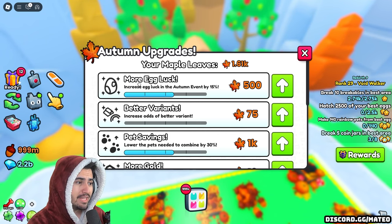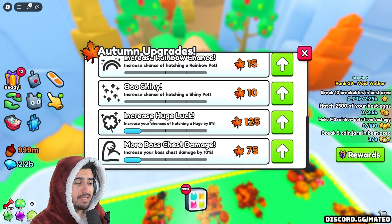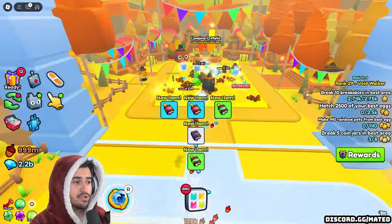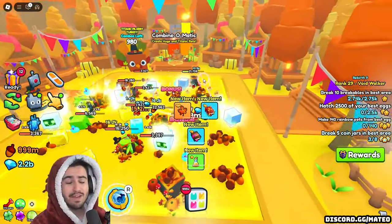The second most important upgrade is more egg luck, because this gives you higher tier pets, which allows you to make that Titanic even quicker. And besides that, increasing your huge luck is also a big bonus because if you get lucky and hatch a huge, that saves you so much time since you have to combine a lot fewer pets to get that final Titanic.